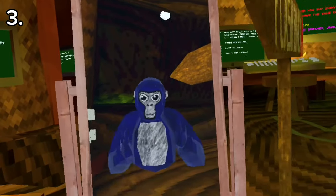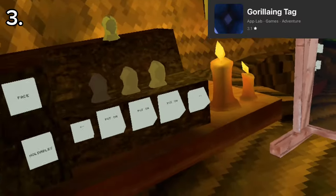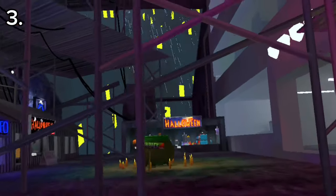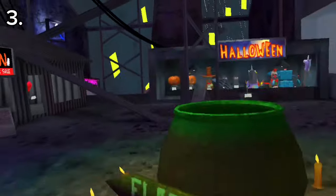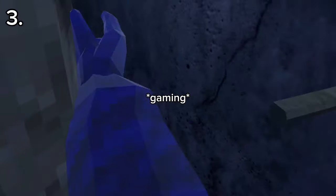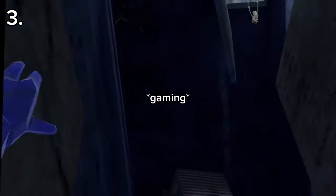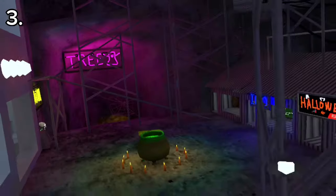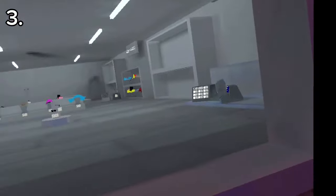This one is called Gorilla Inc Tag, and it takes place in the Halloween update. Yeah, we got the Halloween cosmetics too. Let's see if I can do the concourse. I did come for Shrine. This fan game also has public lobbies.